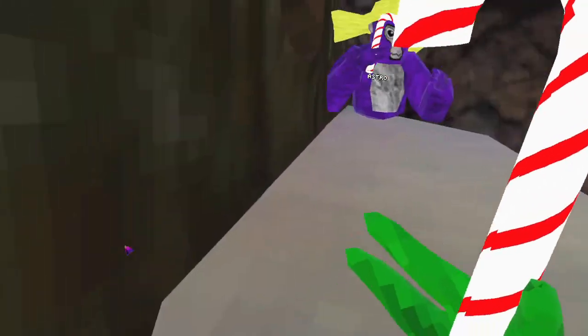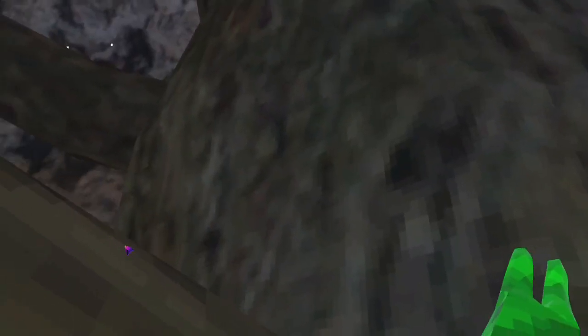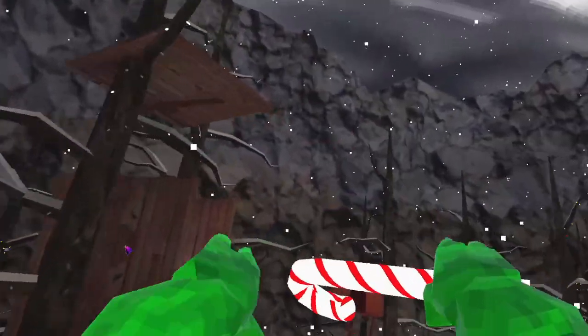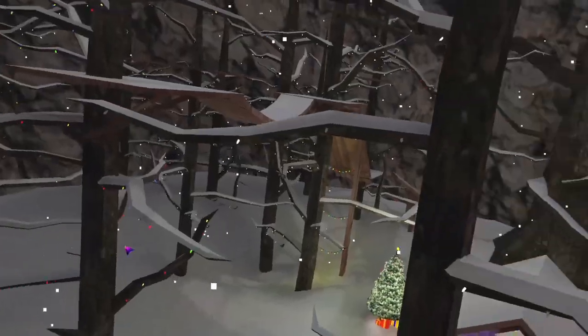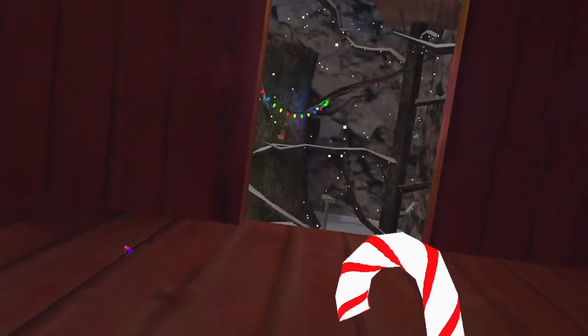We have super monkey, and if you press A on your controller you get it, and B to fly around. Maybe in treehouse right now. We got red spammer, OP rick spammer, and aim spammer.